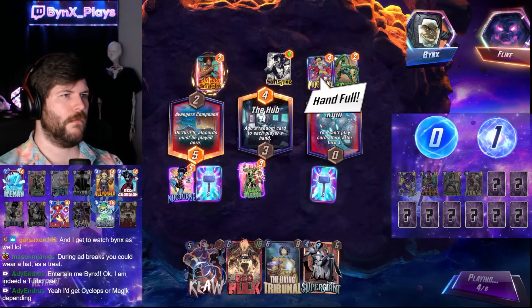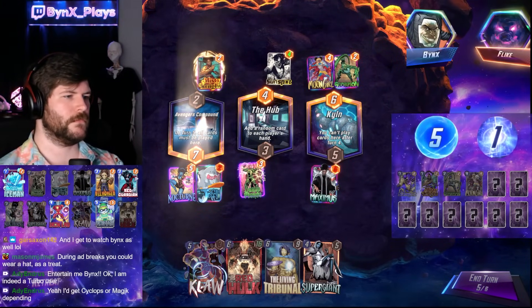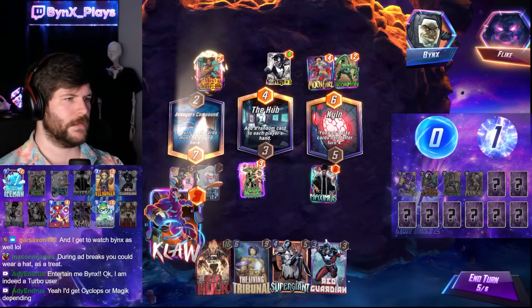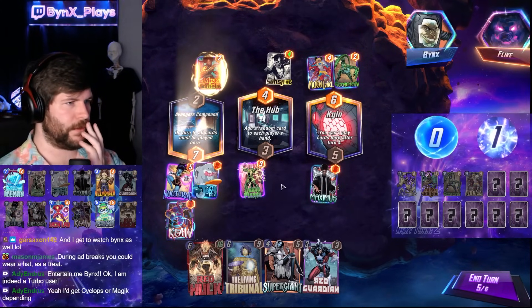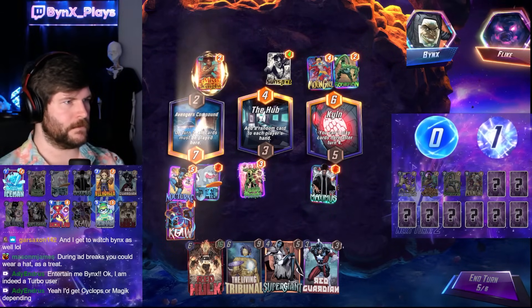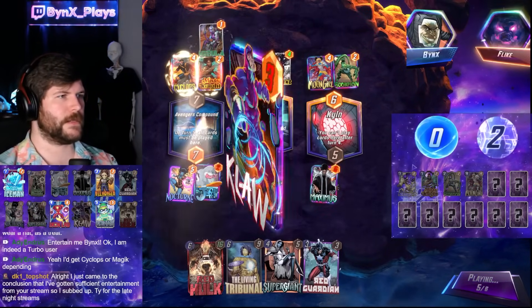But Red Hulk should help us win. So they're going to full pass. We go Claw left, then Nocturne Jeff, Jeff right, Nocturne middle, Red Hulk middle. We should get enough. They don't full pass — okay, unexpected.